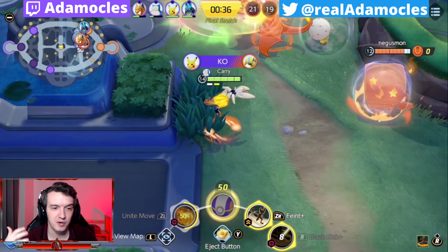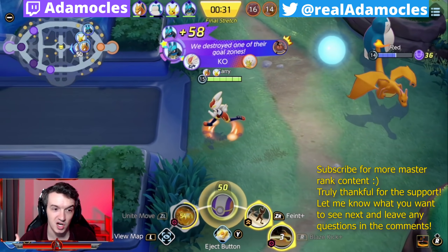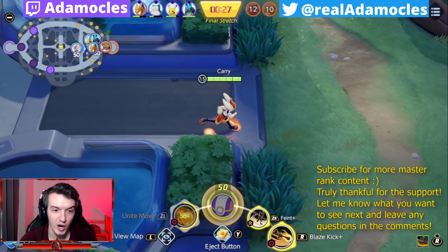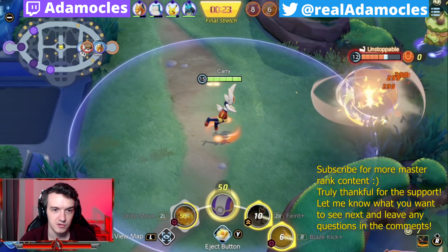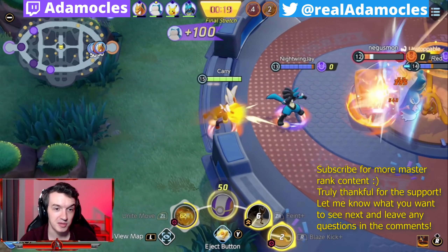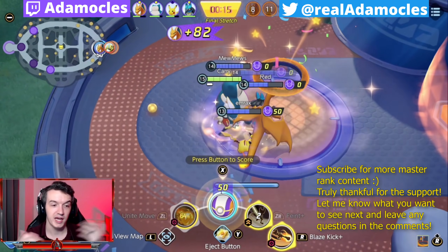I come in from the side maintaining range, using the bush as cover so they don't have vision of me at all times. I sit here and wait, making sure nobody can sneak Zapdos. This Crustle jumps out, gets the business, and that's going to be it. They get squad wiped, we don't go for Zapdos, and we end up winning the game.